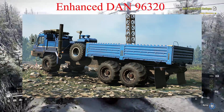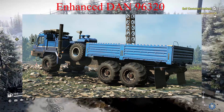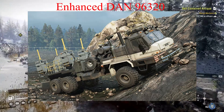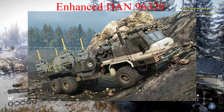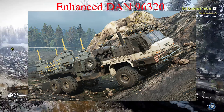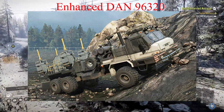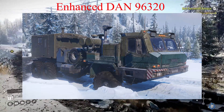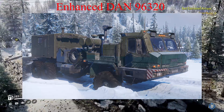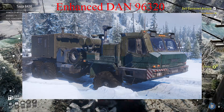Next we've got the Enhanced DAN 96320 Sandstorm M181. This is the in-game DAN but there's been a lot of changes here. Some of them include handbrake on all axles, improved steering angle and responsiveness, realistic fuel capacity, faster startup speed, less exhaust smoke, slightly stiffened chassis, fixed red front marker light and lit up other lamps. No origin or exploration lock. It's also got more frame add-ons to choose from and new paint schemes.